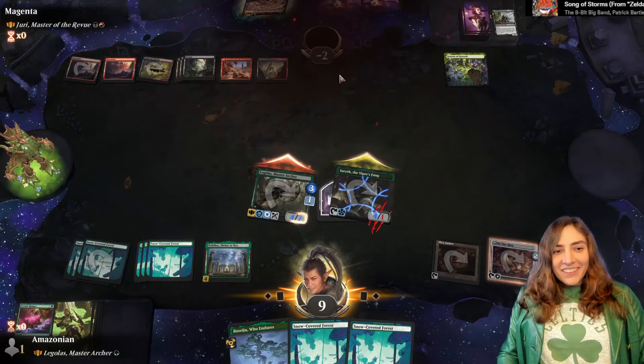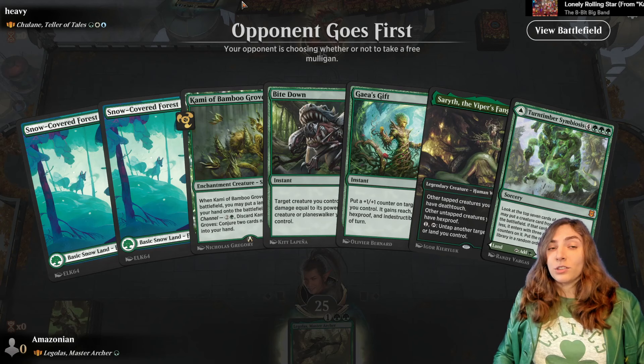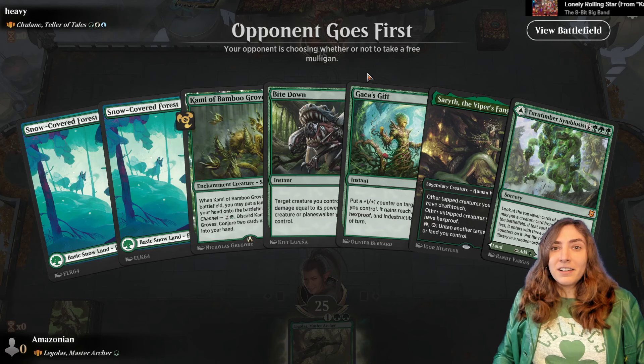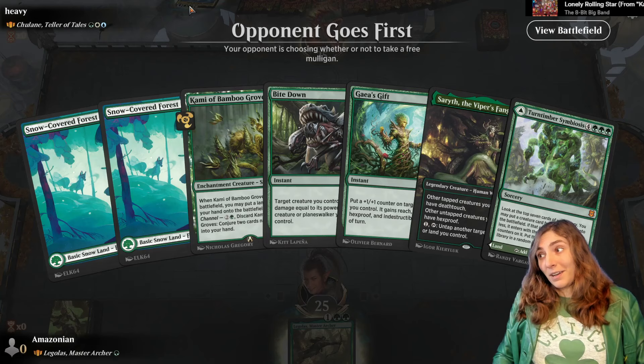Tulane, Teller of Tales. Tulane is a very strong commander because whenever you cast a creature spell, you draw a card and can put a land into play. Which means that if you have stuff that makes mana on landfall — like Lotus Cobra, Nissa, or Tireless Provisioner — you can keep generating tons and tons of mana, drawing additional creatures and lands, and digging deep into your deck.